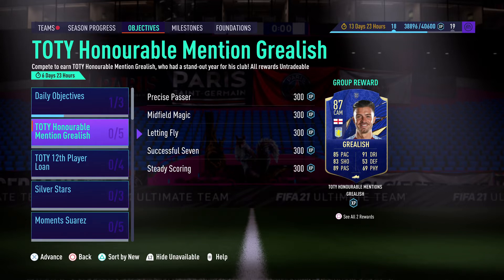So we've got Jack Grealish, 87 CAM — he's had a position change from his normal card as well. For an objectives card, that looks like a really nice card, especially if you put a Hunter on it: 95 pace, 93 shooting, 91 dribbling, 89 passing. We don't really care about defensive and physical on a card like that. For a free card, I think that's pretty decent. I'll definitely be putting the effort into going and getting him. Definitely some nice links with some recent English cards that have come out as well.